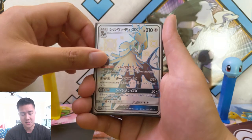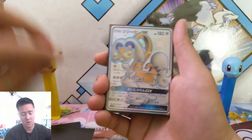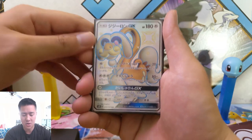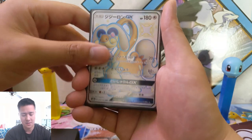Naganadel. And then Silvally — this is a really cool Silvally card for Dream League, I still need to do a video on it. And then the Grandpa Dragon, Drampa — he's just okay.